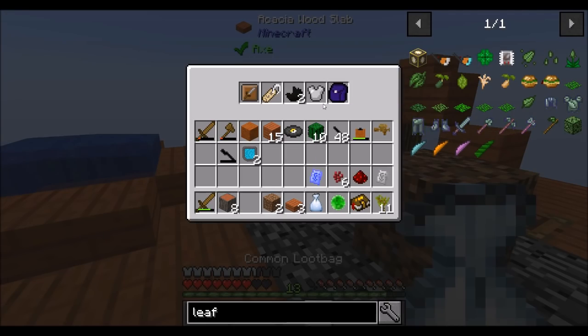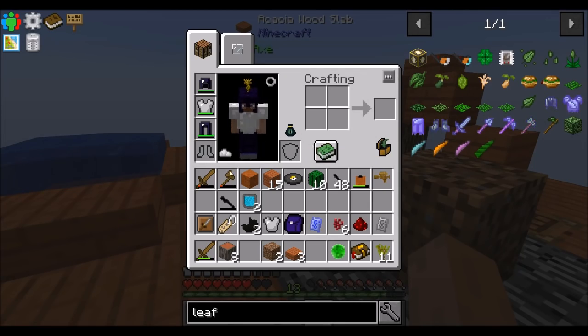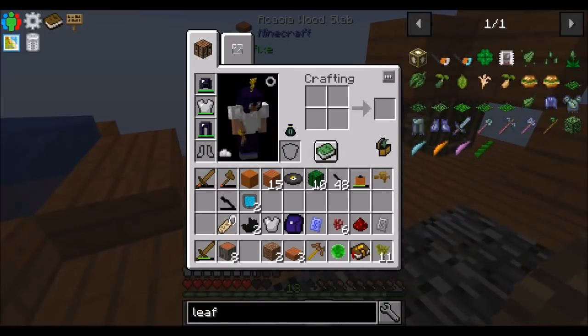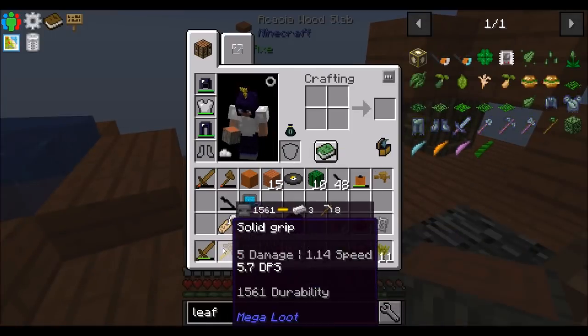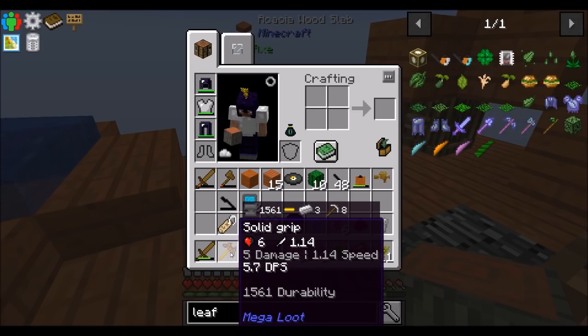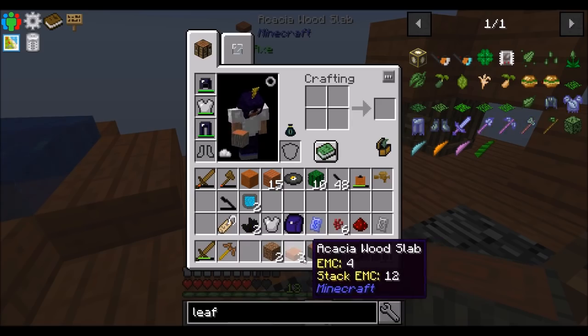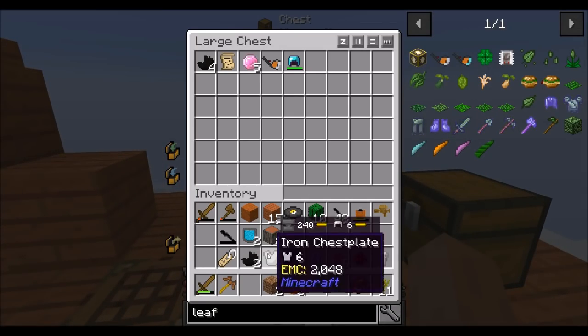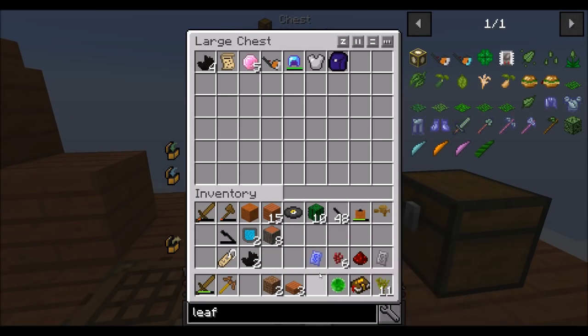Common loot bag. I'm getting lots of loot bag stuff. Common mega loot — a neat-looking pickaxe, also from the Mega Loot mod. Solid grip — I assume that's the name of the item, probably a pickaxe of some description, or lack thereof of description. I got a mining backpack — I don't know that I need that, but I got it. Some runes from Quark.